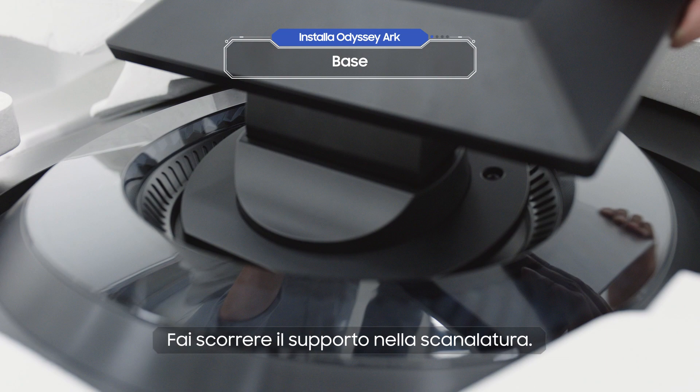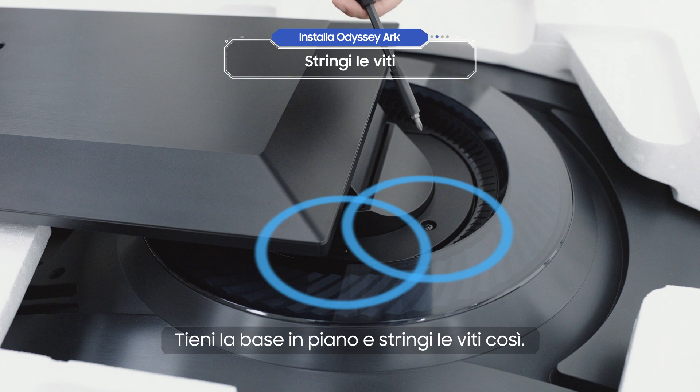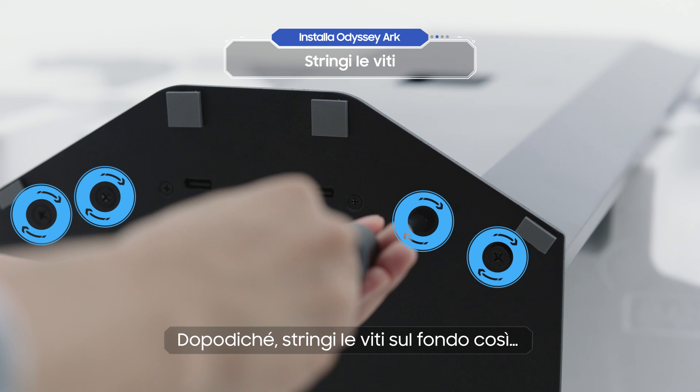Slide the stand into the groove, then turn it 90 degrees, like this. Keep the stand level and tighten the screws as shown. After you've done that, tighten screws to the bottom of the stand as shown, and you're done!